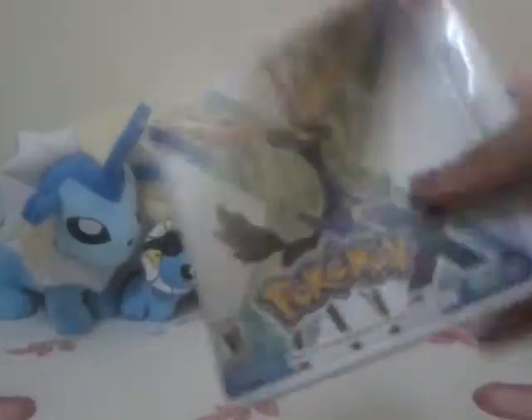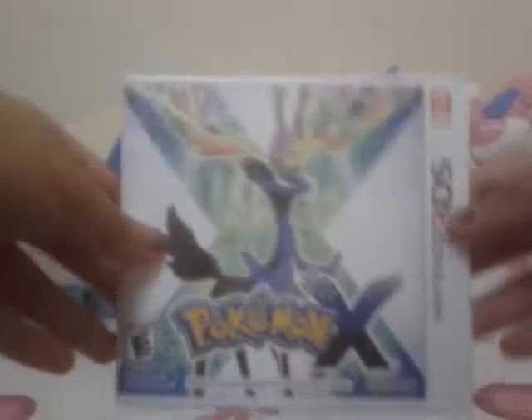So putting that away, look at this — a very nice view of Xerneas representing the X, and it's blue, my favorite color. So what's inside here is the chip. Here's the game chip right here — Pokémon X.